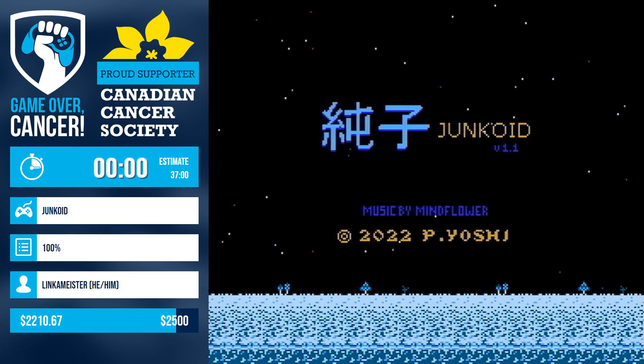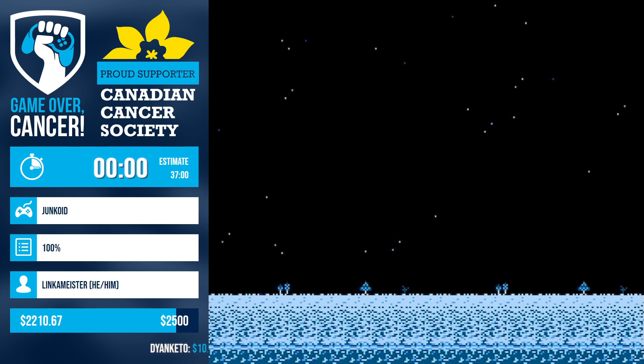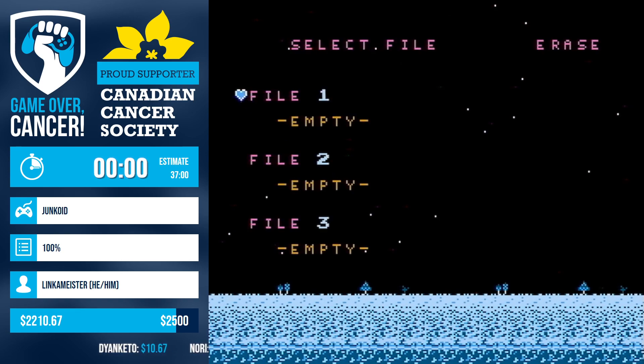We are back folks, we have Linkmeister this time around who's going to be showing off some Junkoid. All right, so yeah, I'm Linkmeister. This is a Metroid ROM hack for the NES called Junkoid. It's made by Piyashi, music is made by Mindflower. It looks completely different and the main character doesn't look like Samus at all — the main character is called Junko and attacks with a wand.